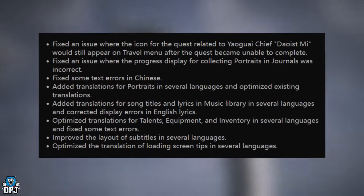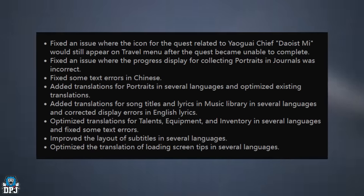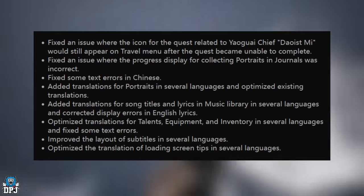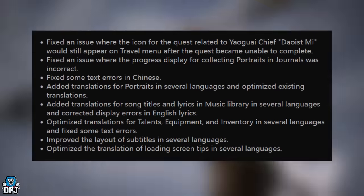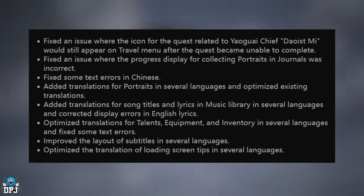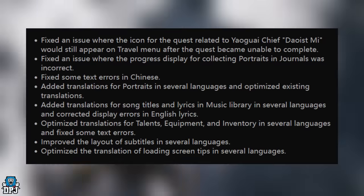Added translations for portraits in several languages and optimized existing translations. Added translations for song titles and lyrics in the music library in several languages and corrected display errors in English lyrics. Optimized translations for talents, equipment and inventory in several languages and fixed some text errors. Improved the layer of subtitles in several languages. Optimized the translation of loading screen tips in several languages.